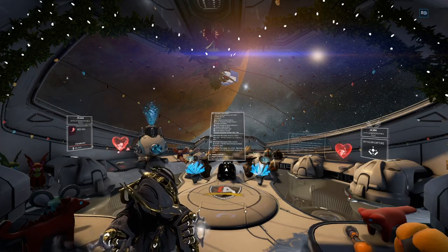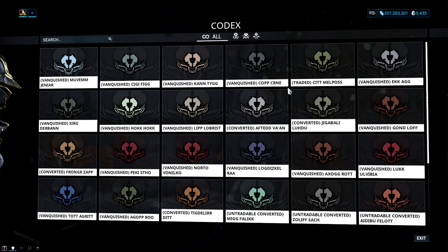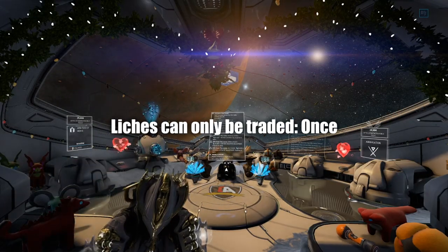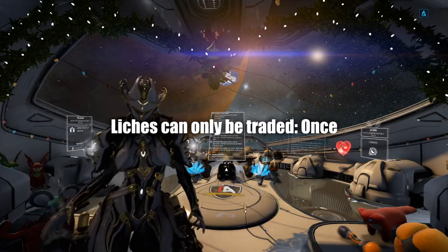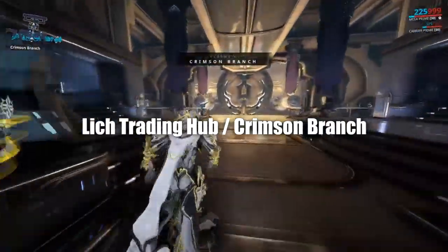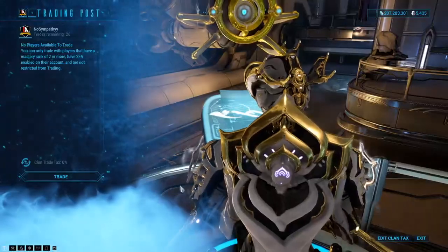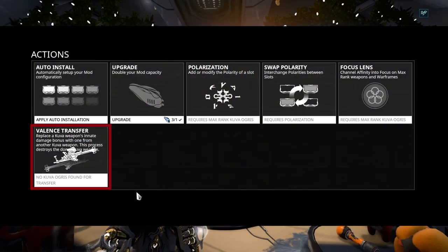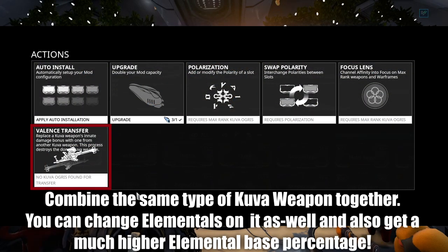A few other notes: check your Codex and you can see your Kuva Lich history. You cannot trade a Lich you got from another player — you can only use it, so each Lich has a maximum trading limit of just once. In order to trade for a Lich, you need to build the Lich trading hub within your Dojo, or go to another Dojo that has one. If you get the same Lich weapon, you can also Valence transfer it — combining the same Kuva weapon together to get a bigger elemental percentage. You can also swap elementals and convert a percentage of it over, which is mostly for min-maxing your weapon efficiency.